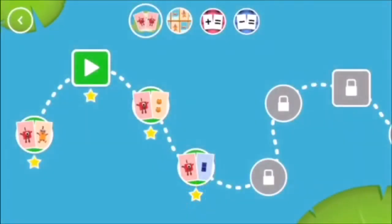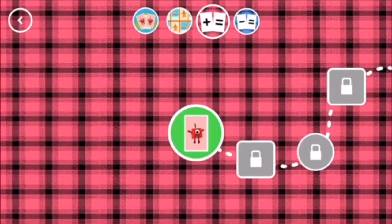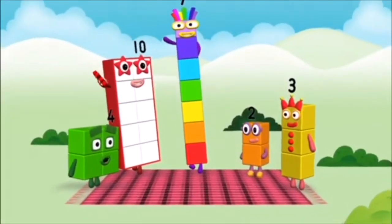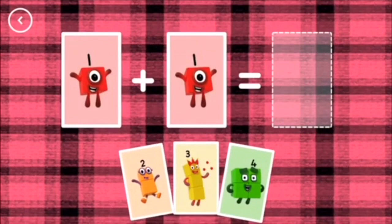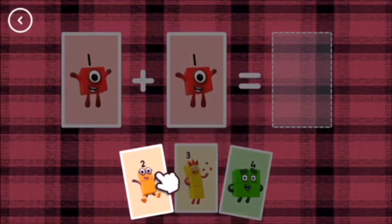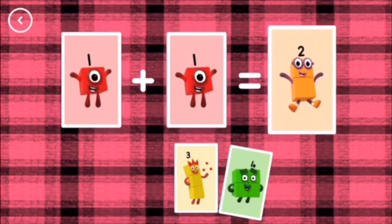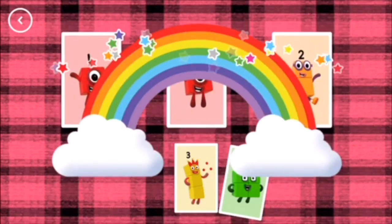You've earned a star! Look! Add it up! If you start with this many and add this many, how many do you have all together? Solve the sum by choosing an answer card from the bottom of the screen. Two! Two plus one equals two. That's the correct answer!